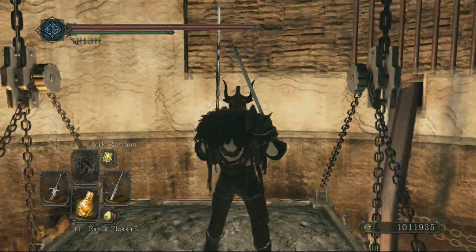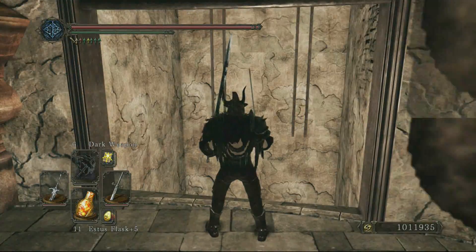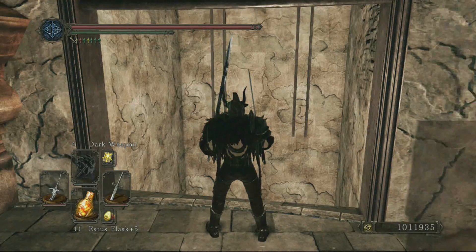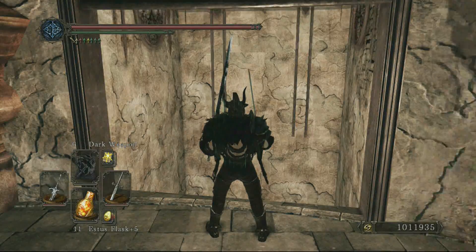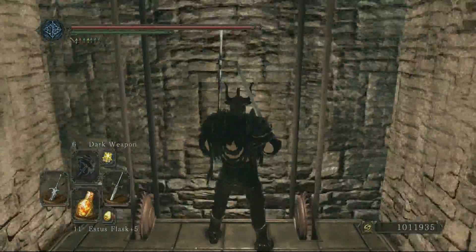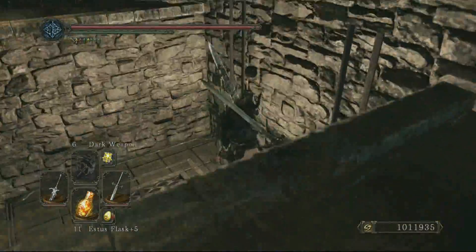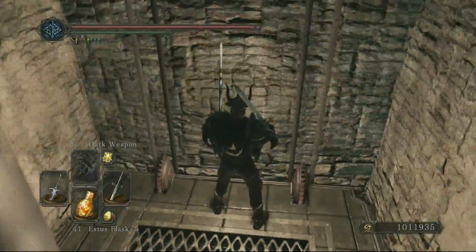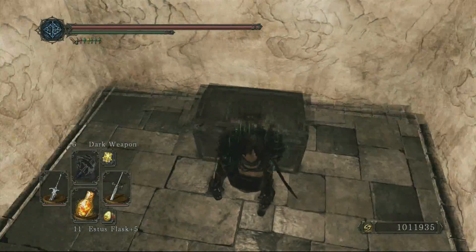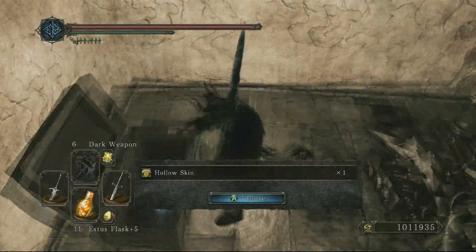A lot of people have been talking about this fake wall — I was running around trying to figure it out, I could not figure it out, so I just looked it up. That's the fake wall right there. I don't know how anyone would ever know that — this is definitely the first time they've ever put a fake wall on an elevator, which is kind of crazy. If you come in here, there's a chest.